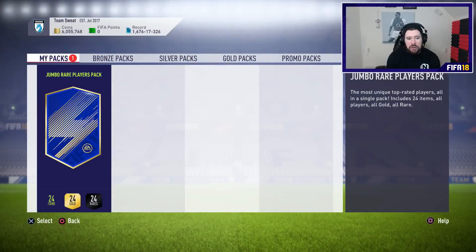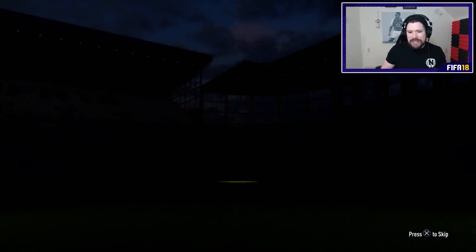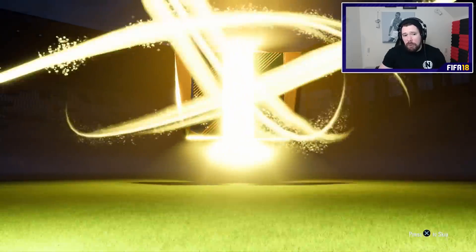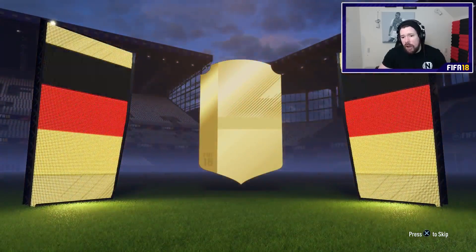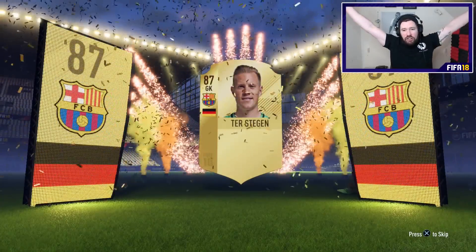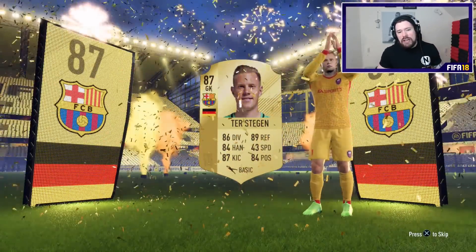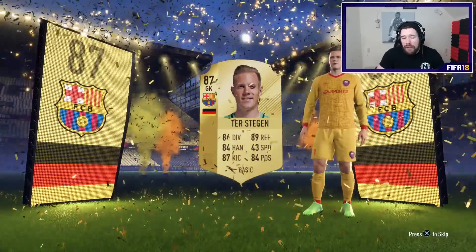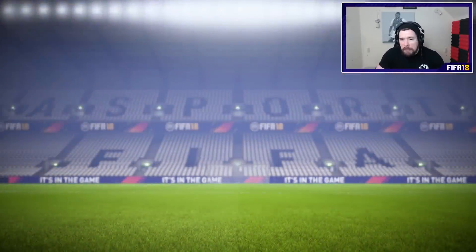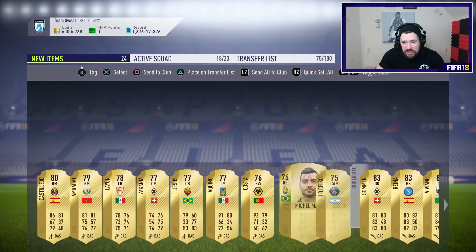And the 100k pack here as well. Do I expect a blue card? Absolutely not. Do I expect a board player? Most definitely yes. So no blue card expected — we do get a board player, no special card sadly. Our player is going to be German, a goalkeeper. It's Ter Stegen — 87-rated Ter Stegen is very very nice, he's like a 25 to 30k player. Outside of Ter Stegen, that's one of the worst 100k packs you're likely going to see.